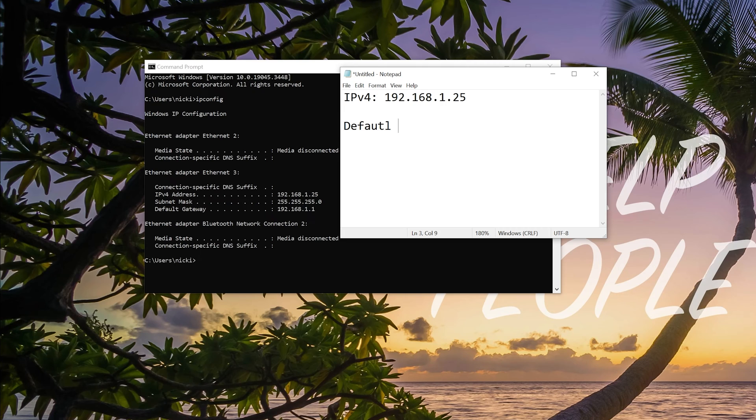For our default gateway — for me that's 192.168.1.1. Yours may be completely different and you may have one that's numbers and letters — if that's the case, you don't want it. You want the one under it that's just numbers. It'll be in the same format as mine even if the numbers are different, so go ahead and get the one that's just numbers.